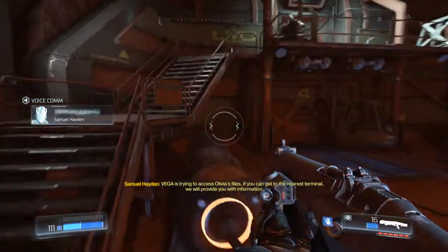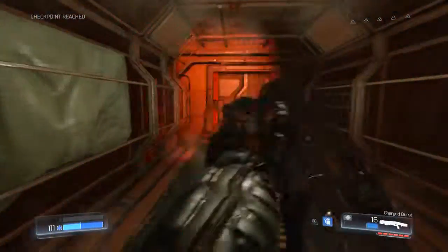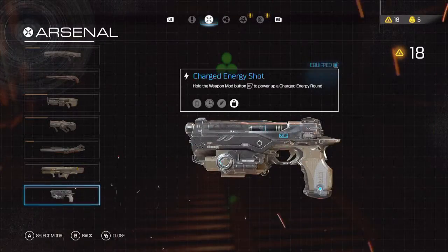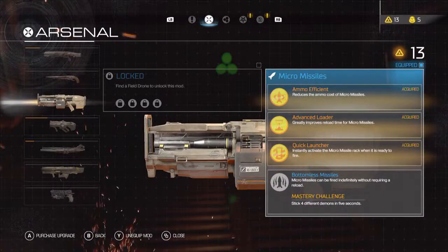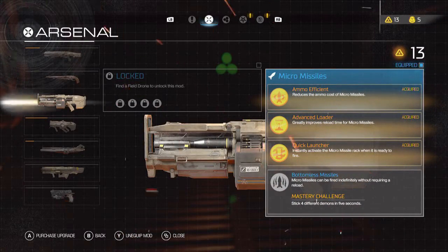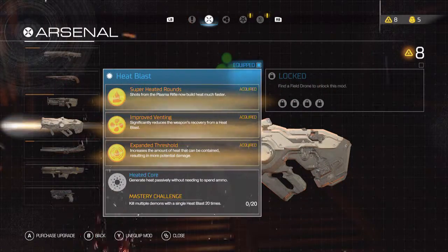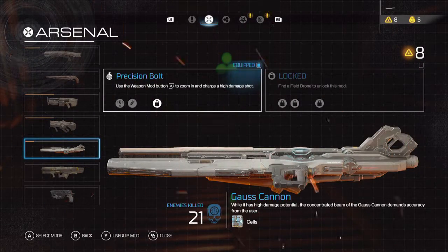VEGA is trying to access Olivia's files. If you can get to the nearest terminal, we will provide you with information. Let's go ahead and upgrade our weapons. I've got all these tokens. What weapon do I use the most? Probably just the regular assault. Let's go ahead and buy the quick launcher. Mastery challenge: stick four different demons in five seconds. I think I can do that. Let's expand the threshold — increases the amount of heat that can be contained, resulting in more potential damage. Generate heat passively, kill multiple demons with a single heat blast 20 times.